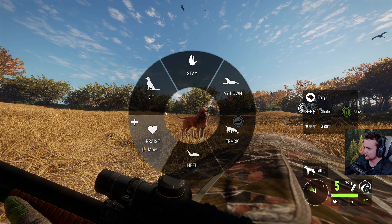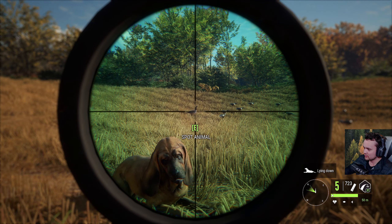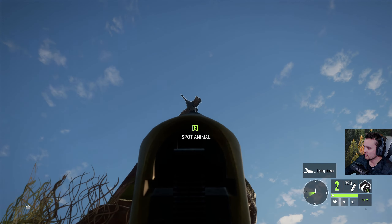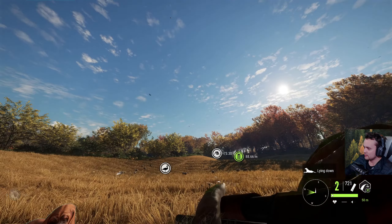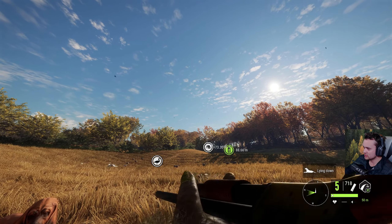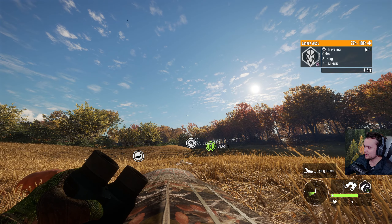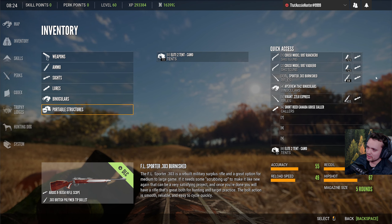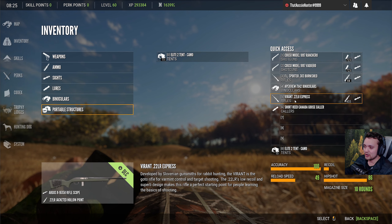That one there is actually looking a little different but Tori, our dog, might be in the way. That's gonna smoke that one. I use the 216 gauge because it's got the highest magazine capacity — you get five shots in each magazine, giving you ten shots with a shotgun. And if that's not enough, I have the .22 here too, which also has ten shots.